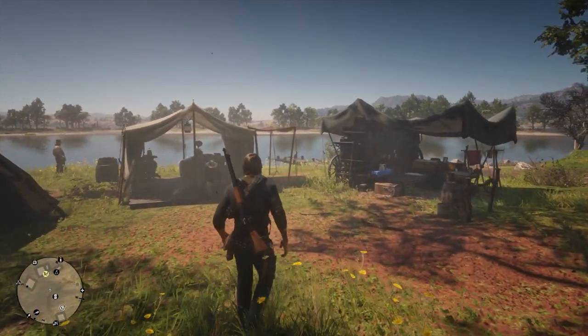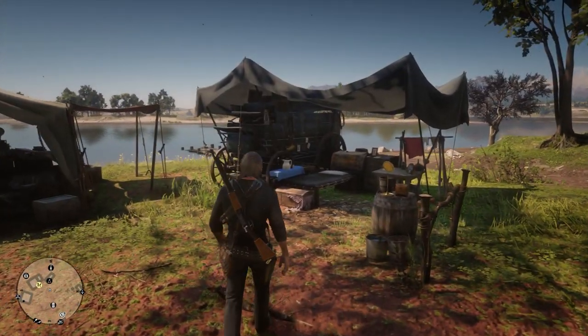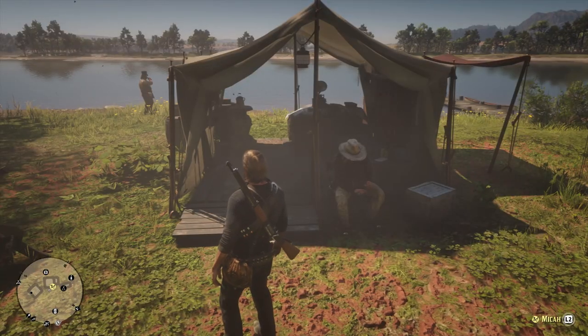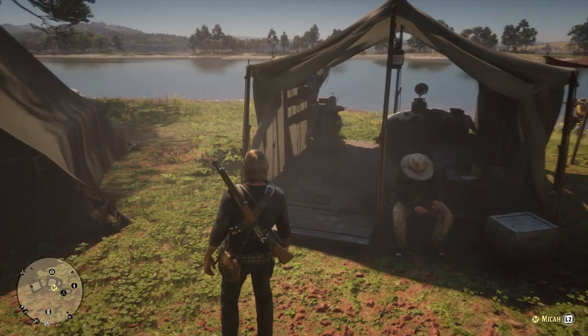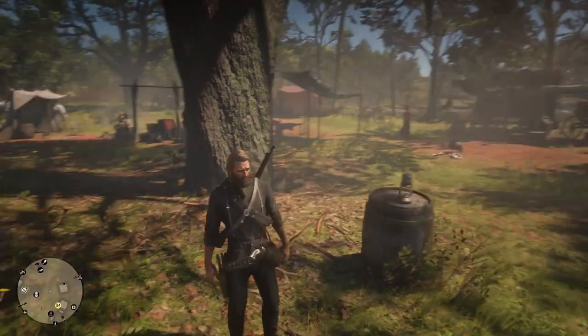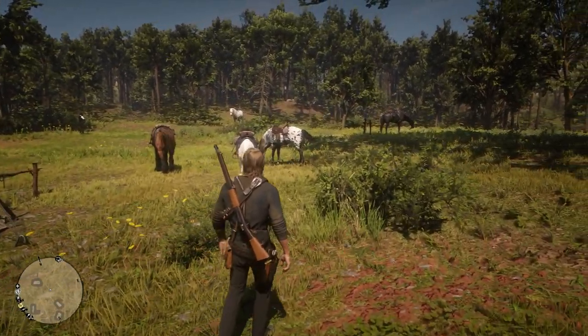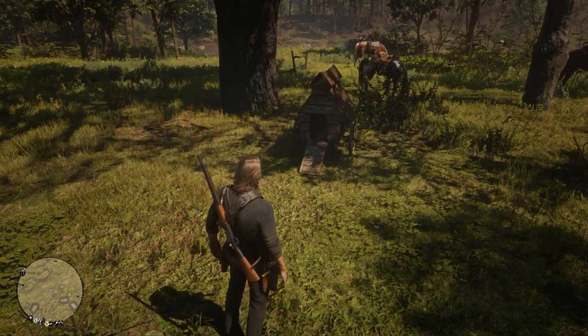I'm going to go ahead and show you some of them right here. This is Arthur's little tent area — I have his area upgraded to the max. This is Dutch's tent, which I have also upgraded as much as possible. All the other lodging around the camp is upgraded all the way. Over here is the entire horse stable area that I have put into the camp.